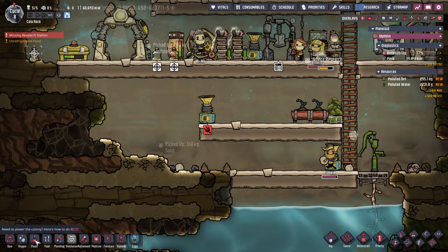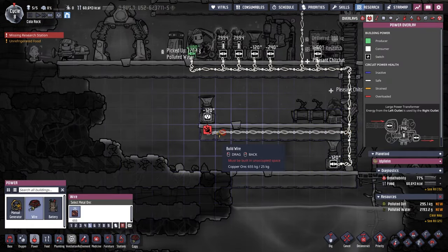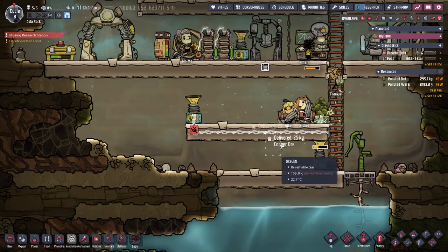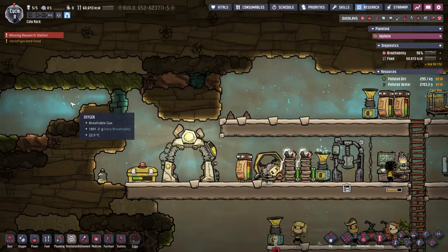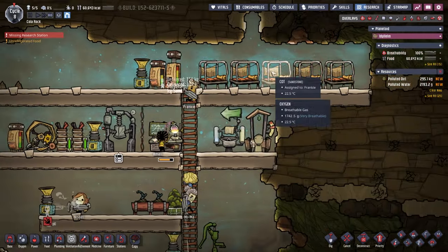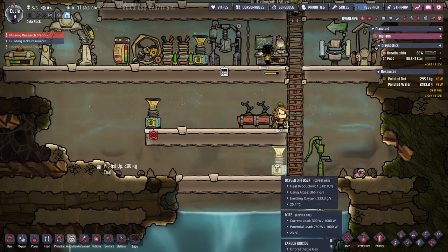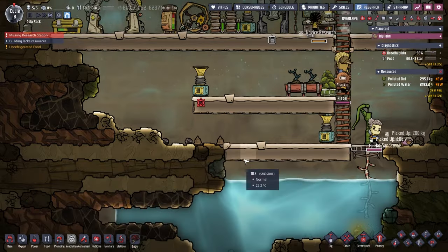This guy is obviously not working because he has no power, so I'm going to go across here and build, build, build. The batteries are fine. There's heaps of oxygen - I love the oxygen layout in blue so you can see what's happening, and then there's the murky crappy stuff here. That one needs algae.